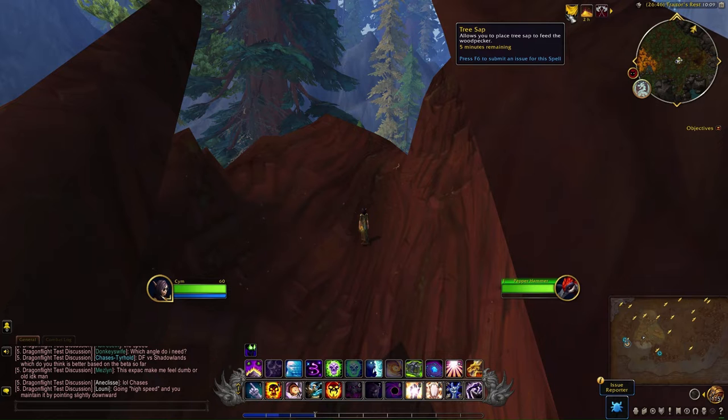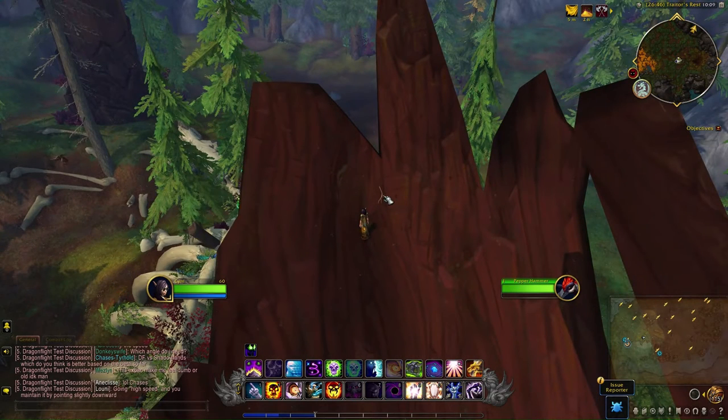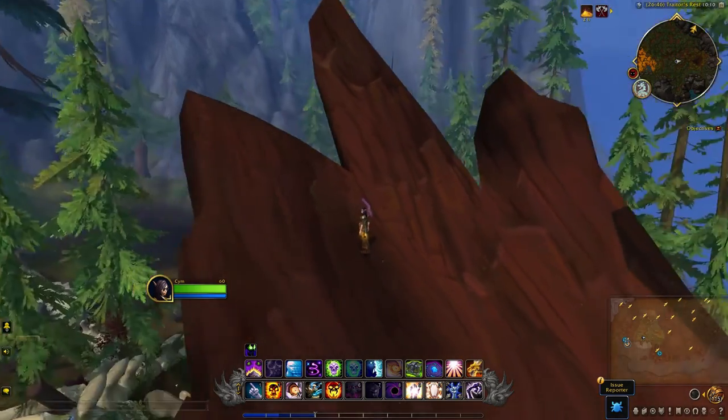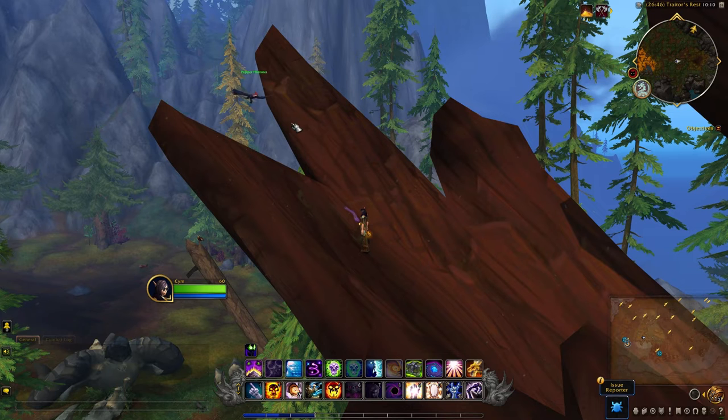You'll need to attract the bird somehow, so I'm going to apply the tree sap to this branch over here. If you can't interact with it, just reload — when you come back into the game you should see the little cog icon. And here comes the Pepper Hammer.